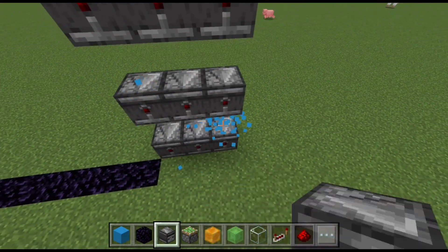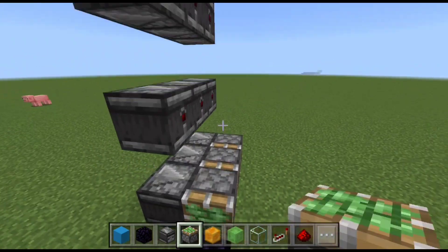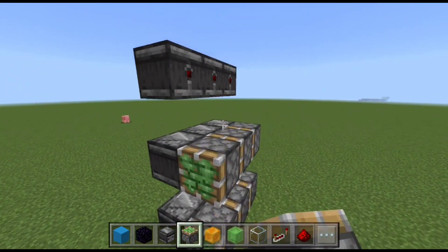Add the sticky pistons like last time. And before we do the redstone, we want to add the slime and honey blocks that will make the door.